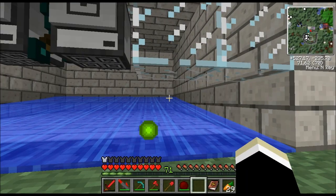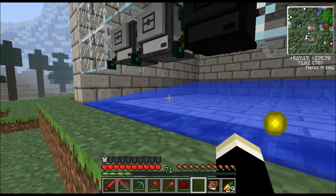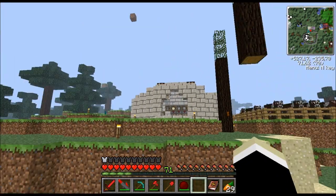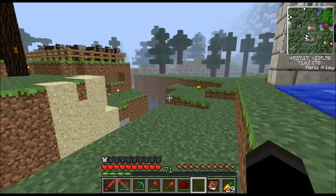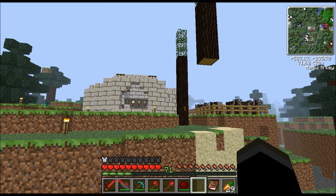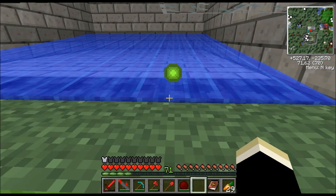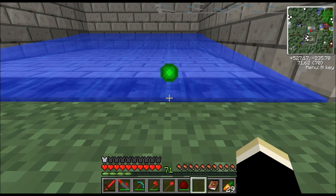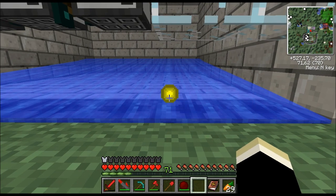Hello guys, welcome back. As you can see my XP farm is working great. I got 71 levels already, and by the way I got some more cows now, but I haven't used those levels yet since I'm still working on the enchanting table. I only got a few books yet, about 10 or so — not enough. I need 15 bookshelves.